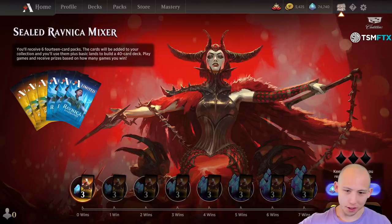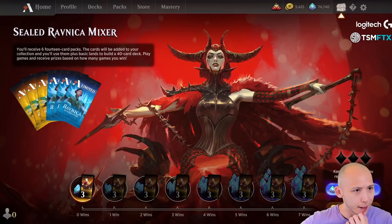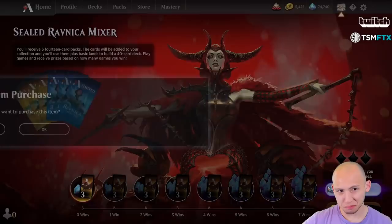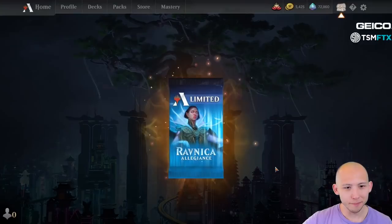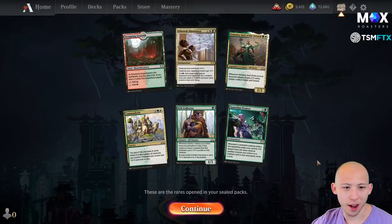Alrighty tubers, we're going to change things up today. I think we've done enough Kamigawa Neon Dynasty for a little while, so we're going to do this event they put up today called the Sealed Ravnica Mixer. I guess this is going to be the day after they put it up when this video goes live. It's three packs of Ravnica Allegiance and three packs of Ravnica something — so it's kind of this hybrid format.